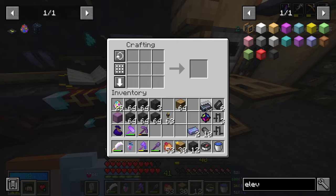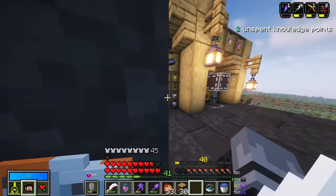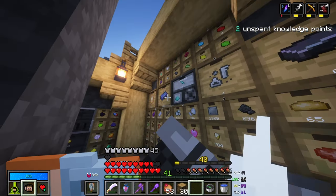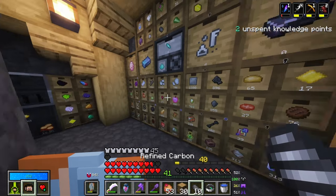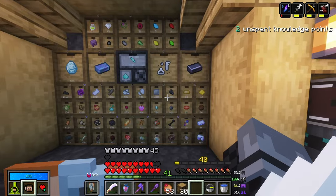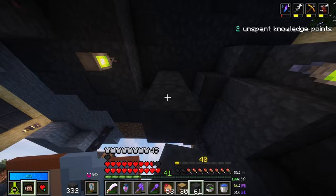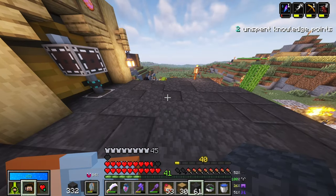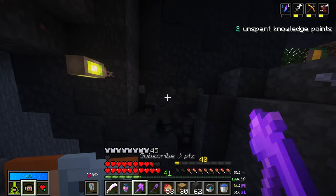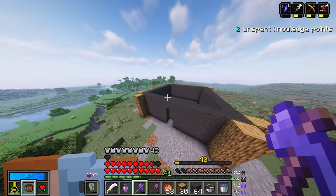Finally, I think I have everything to make the survival spawner. That took a while — we have two remaining chromatic ingots and also a little bit of carbon remaining; we really used a lot of carbon for that. One thing I want to test here is if there's obstruction, does the elevator still work? It does — very good to know. I might need that for this idea.